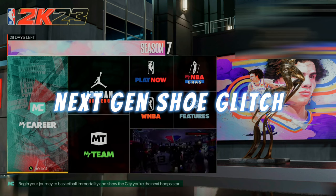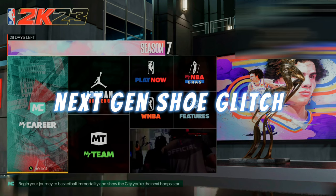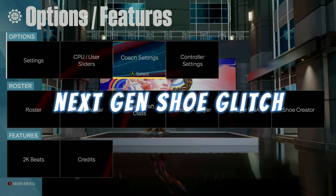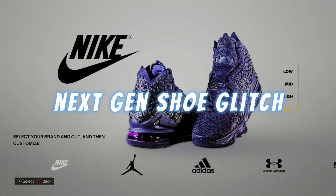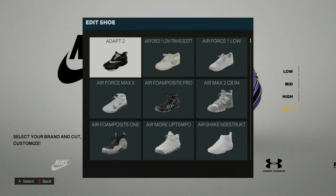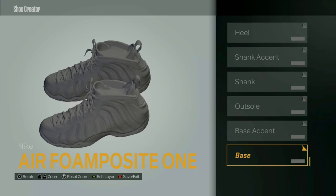For next gen it's basically going to work the same exact way. You want to go over to features and then over to shoe creator. Once you do that, choose the brand of the shoe you want — just make sure you remember which brand you chose because you do have to enter that particular store. I'm going to choose Nike again and then choose this shoe right here. This glitch is dope because you can make as many free shoes as you would like and they are unique to however you make them.